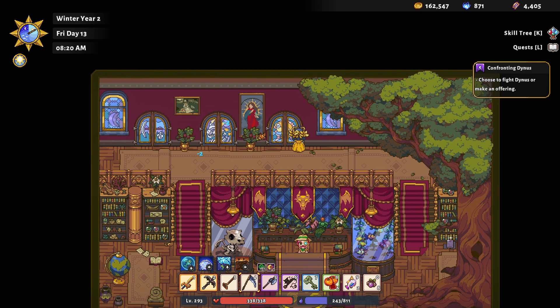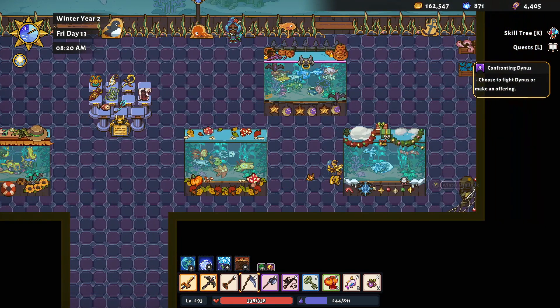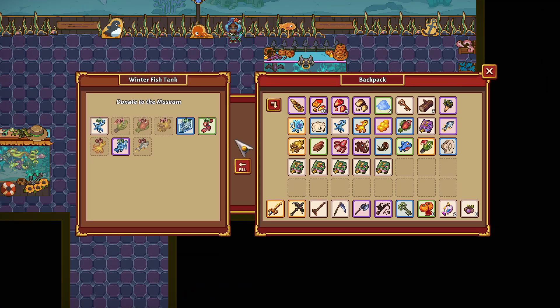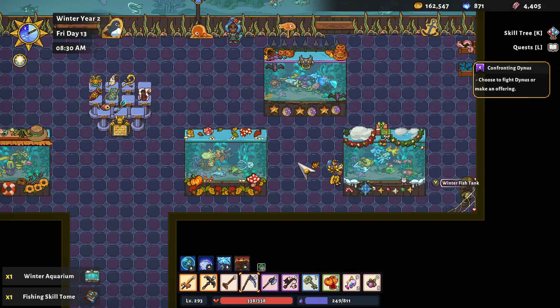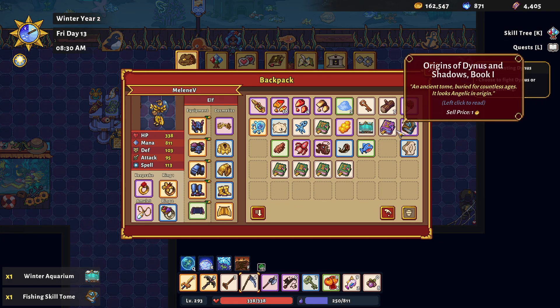Let's start in the fishing wing. So fall is done. Winter — fingers crossed we have it all. Ta-da! And oh, we got another winter aquarium and a fishing skill tome. I don't mind the fishing skill tome at all, those are nice.